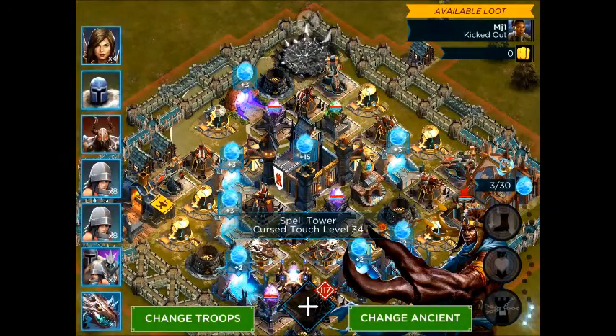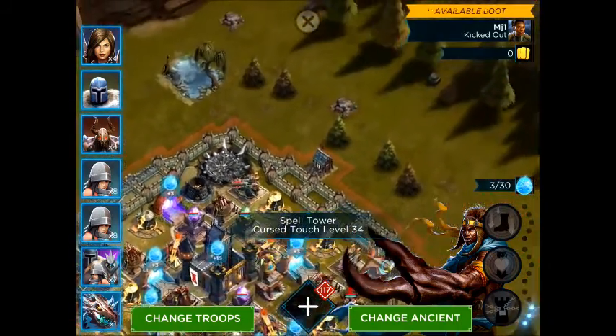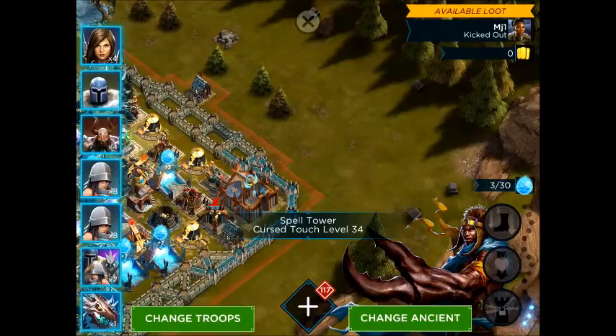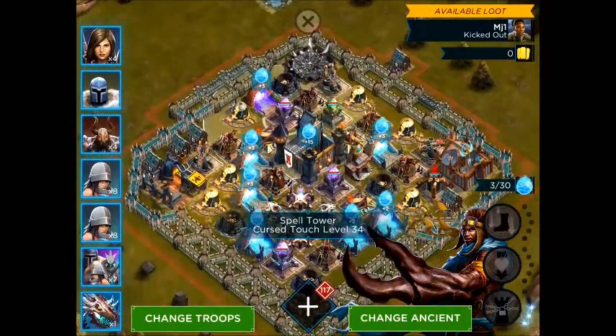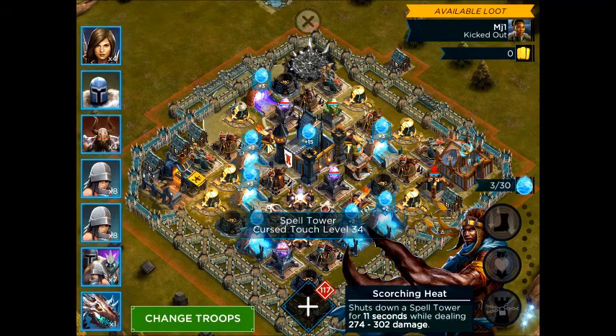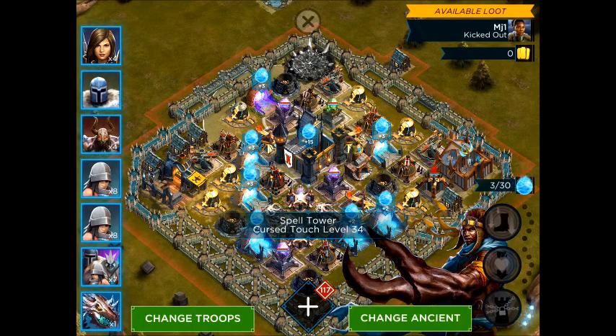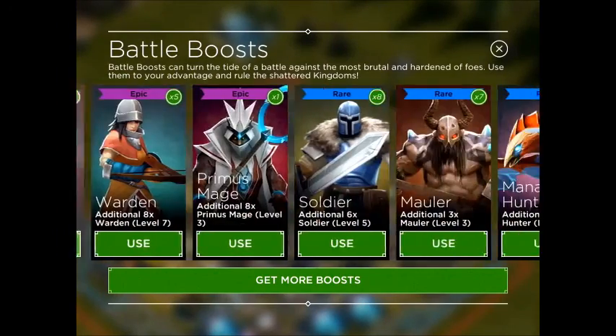I don't want the Spell Tower to get the buff on me — I really don't want that happening. I have 3 mana on them, so I need 5 to disable it for 11 seconds, which is amazing. I think I want to use my boost to have more mana and disable it for longer. Let me check how many boosts I have.